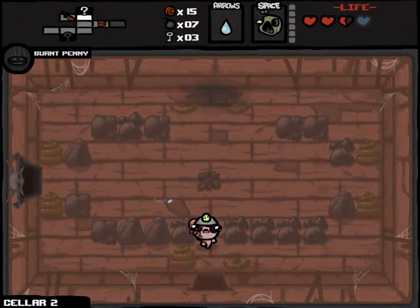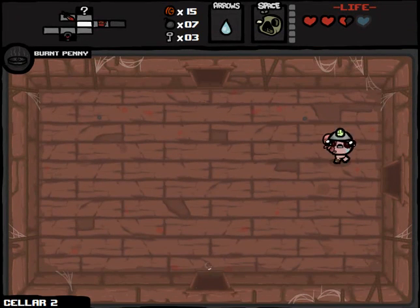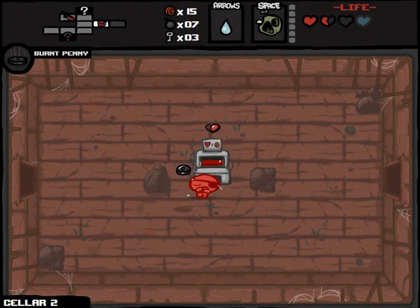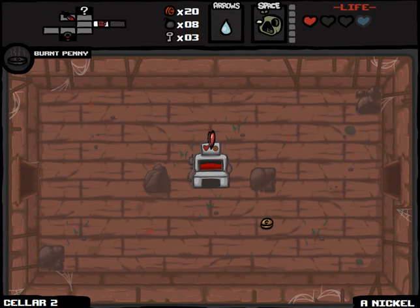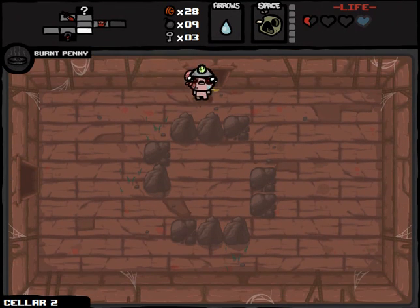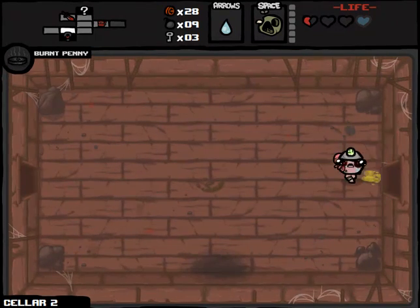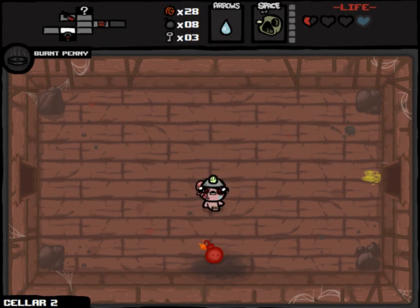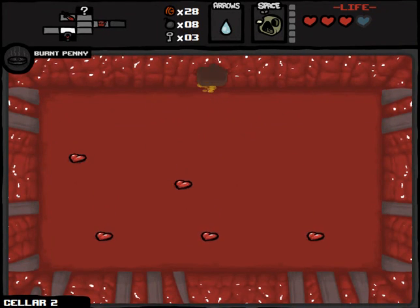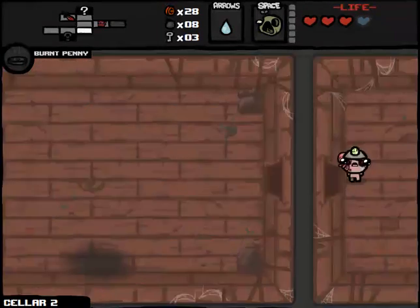We can go to the treasure room. We can play this thing like five more times now. This might actually make it so that we don't have bomb problems for the entirety of the game. Doing pretty well for money. Now that we have nine bombs, let's be safe as opposed to sorry. Come down here, open this up, and pick up enough to put us back to full health. Then we can play the blood bank a few more times and rinse and repeat.